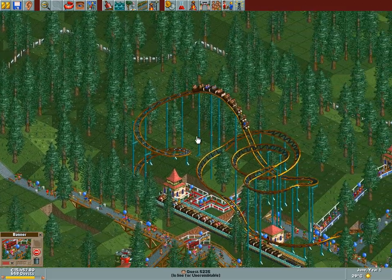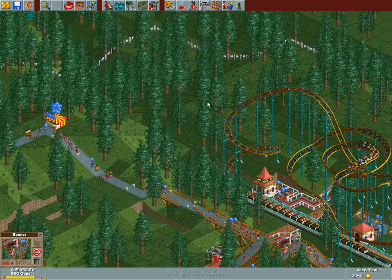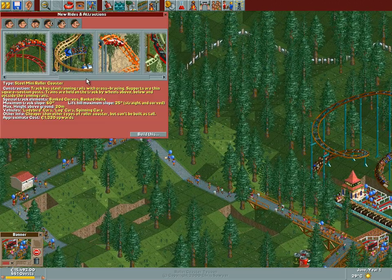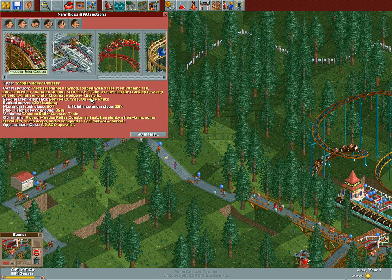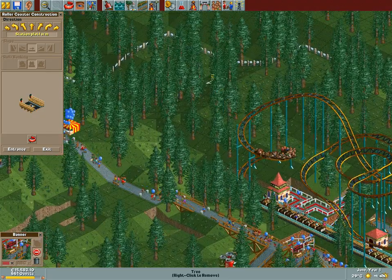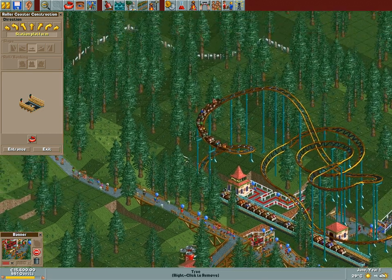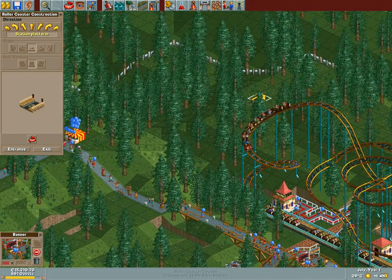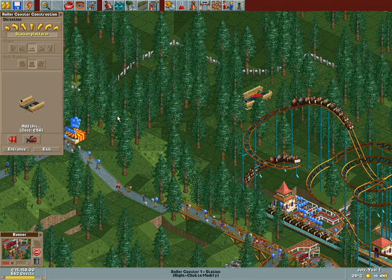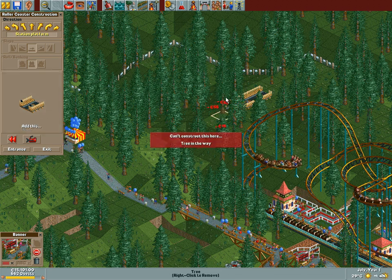One coaster is not enough - it never is actually, but in this case it really isn't. So what we're gonna do is build a wooden coaster also in this area. I mean we got 15 grand to spend still, so we better do that as well. I kind of want to build it over here too but I also don't want to build it in parallel as I did here. So what I'll do instead is build it above here and stuff - yeah I think this would be good and then I can hook it up over here.